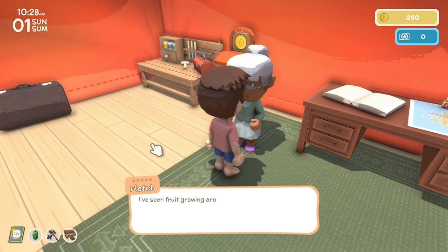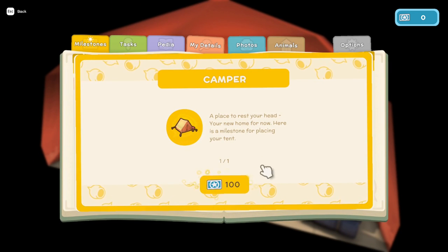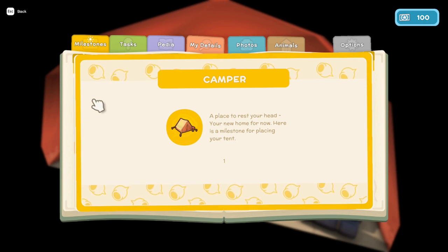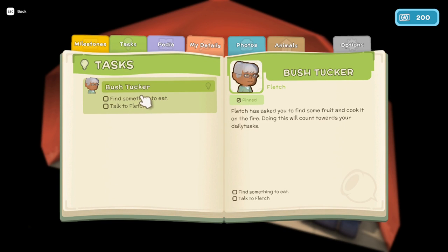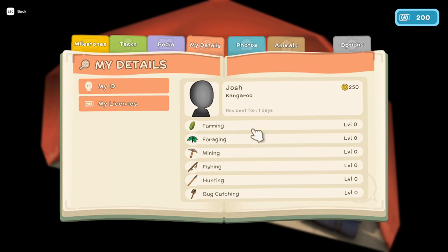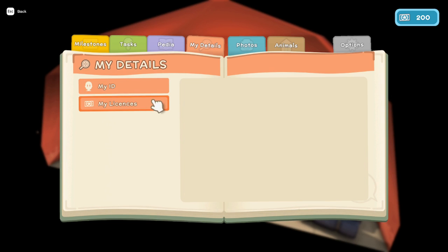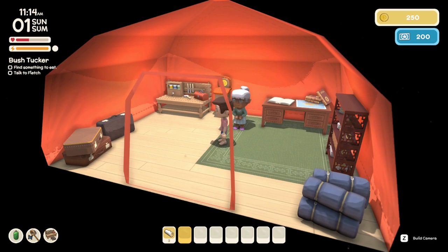Fletch asks us to find some fruit for lunch and says she'll show us how to craft a campfire when we return. Let's check the journal: I have one milestone for placing my tent and another for placing the base tent. The big milestones are all secret, so you discover them yourself. Daily milestones include crafting items, catching bugs, and harvesting fruits. There are also tabs for quests, fish and bugs caught, skill levels, licenses, photos, and animals.